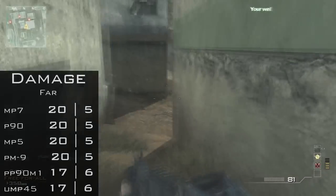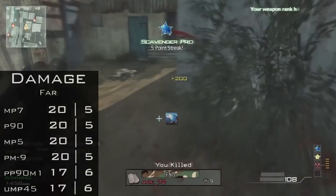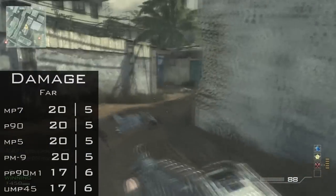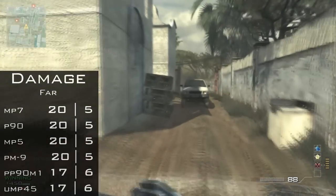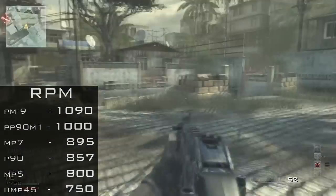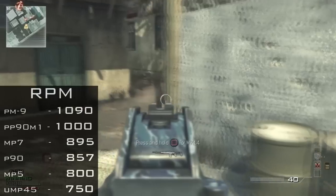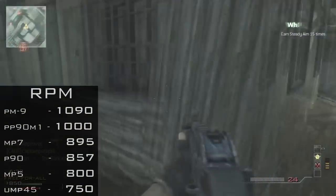Something to note is that the range proficiency doesn't actually help at the furthest distance. Where it helps is the mid distance — somewhere between close and far. In that middle range, it's basically like having stopping power, allowing the gun to kill in one less bullet. But that's only at mid distance. Onwards to RPM — the PM9 comes out with the highest fire rate at 1090. The UMP comes out with the slowest, but they're all actually really quick considering the highest-firing assault rifle is at 780. So the UMP at 750 isn't too far behind.